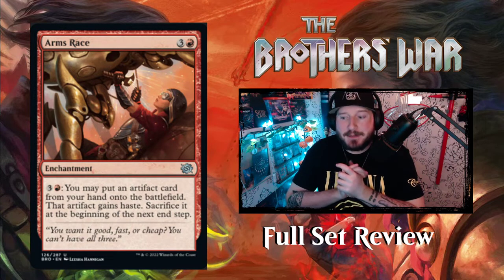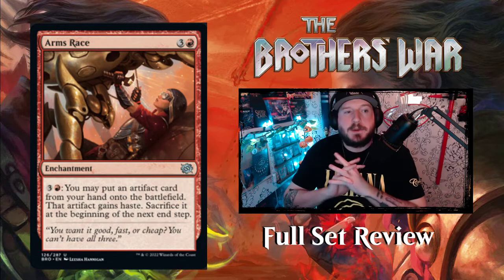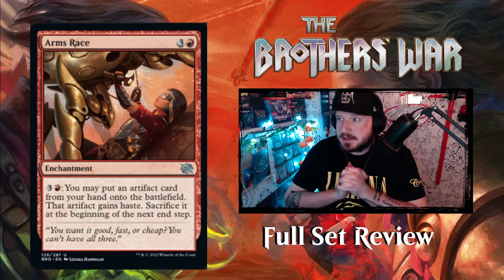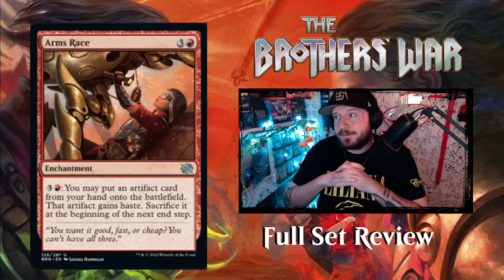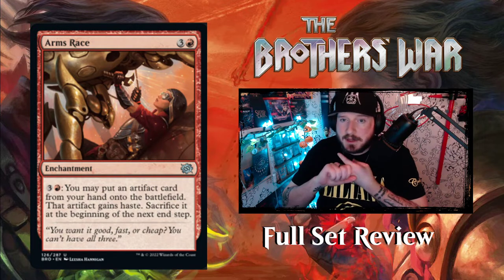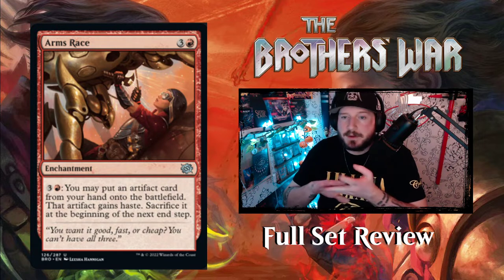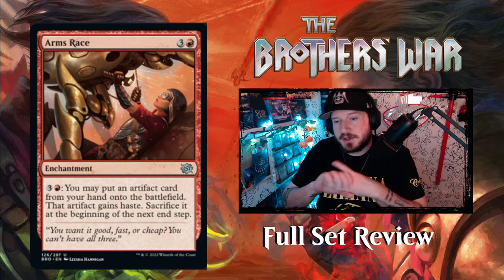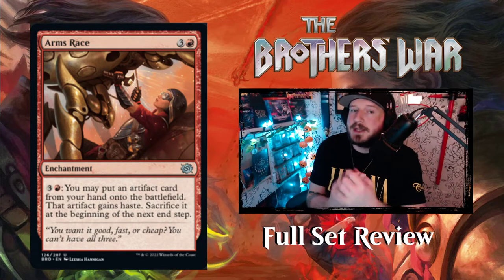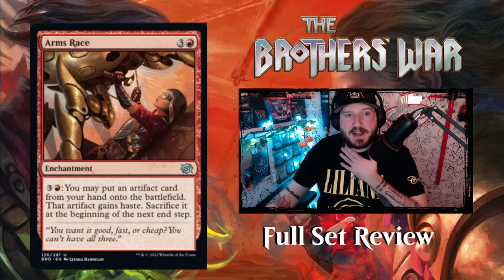We're doing one color at a time, taking our time with it. We're in no rush. We're going through every single new card and reprint — anything that's in the boosters is in this list. We've done white, blue, and black so far, with lots of leaning into what those colors are known to do, new mechanics such as Prototype, returning mechanics such as Unearth. Let's get into red and see what red has to offer. I'm assuming lots of artifact and burn spells. Let's find out.